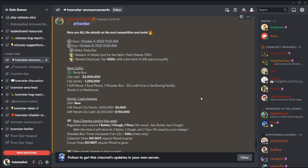The next competition will be on October 4th, 2022, and the meta will be party box — a new craft that will require one gift parcel, one food parcel, and one wooden box. Party box will sell for 2 million in-game cash and give 1.25 million points each, so 20 million in-game cash and 12.5 million points for a batch of 10.